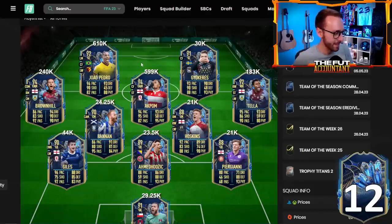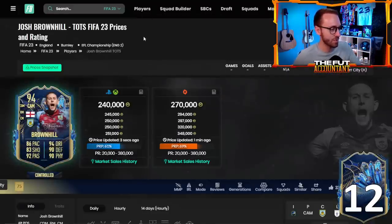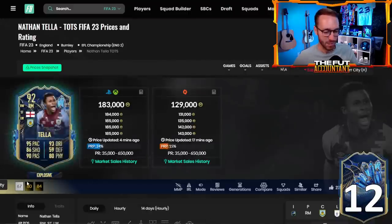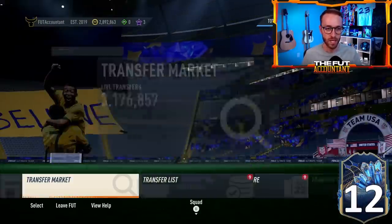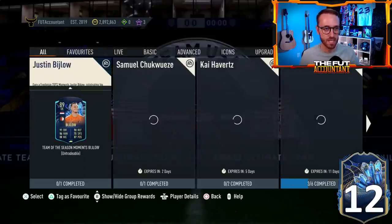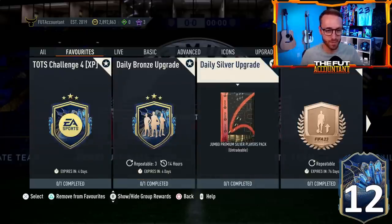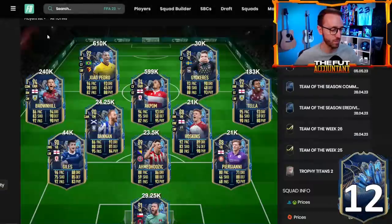These cards are absolutely insane — the stats are crazy, and EA gave them a huge dub with the boost. They've made these cards usable. A lot of them have base silver cards, which means every single day make sure you are doing your silver upgrade packs because you can pack these cards from the daily silver upgrade pack. Anything that is a silver pack that gives you silver players — you can pack these guys from those packs. Pretty good odds of packing these EFL TOTS cards since their base cards are silver.